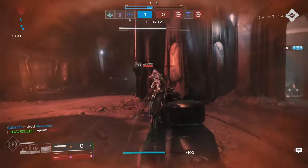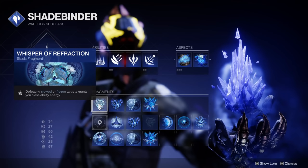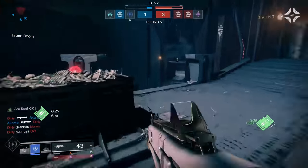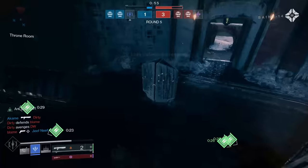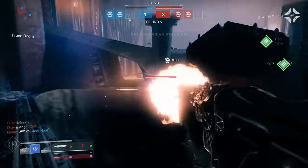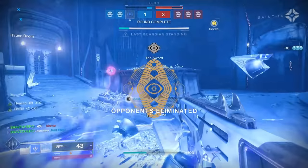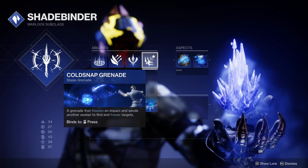Next, I'm recommending Whisper of Refraction — defeating slowed or frozen targets grants you class ability energy. This fragment is extremely helpful since you will be freezing your enemies a lot. And let me emphasize that: you will be freezing your enemies a lot.